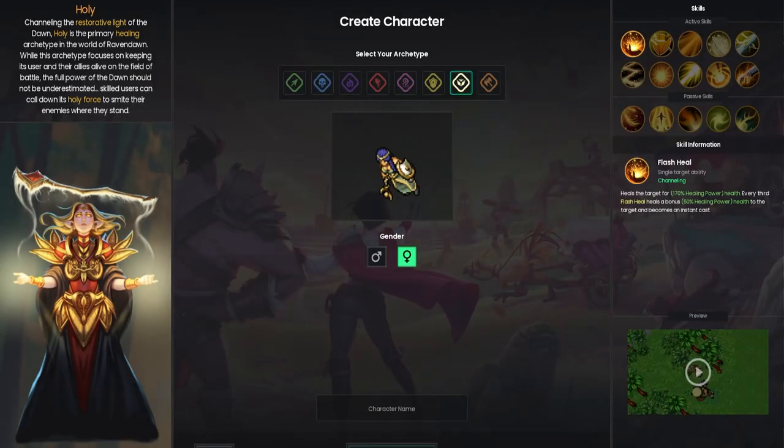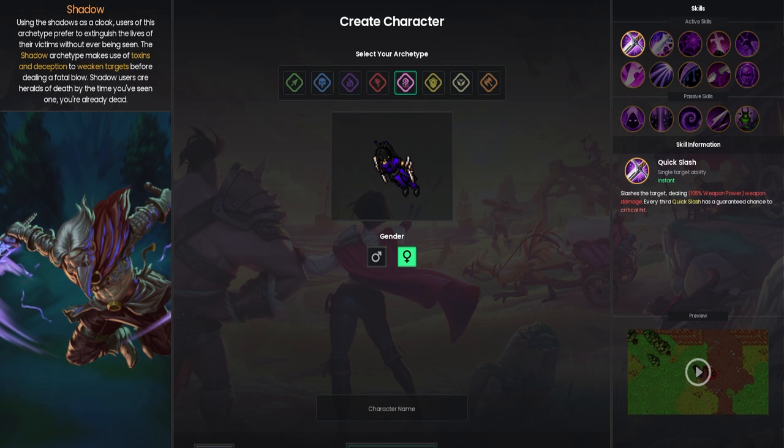Raven Dawn starts, as all MMOs do, with character creation. It's very limited here, with your character's appearance being determined by your archetype and gender. There are eight different archetypes that seem to cover the whole spread of your typical MMO roles, and it's been a while since I've played a rogue, so I'll choose Shadow.